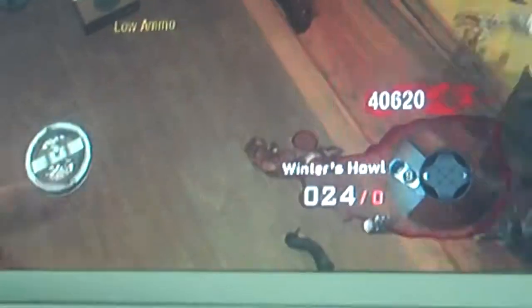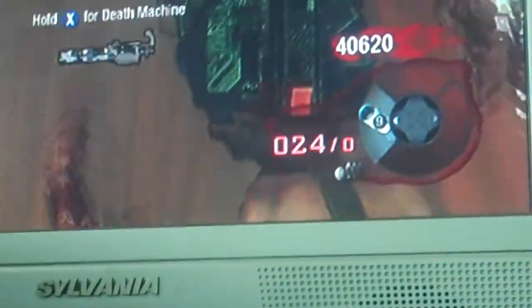I'm waiting until the perk disappears. Let's kill all the zombies. I'm going to back up a little. Now the perk is gone. Pull out my spell crusher, I'll run down. Right there. Hold X for Death Machine. Pick it up. Boom! Infinite Death Machine.